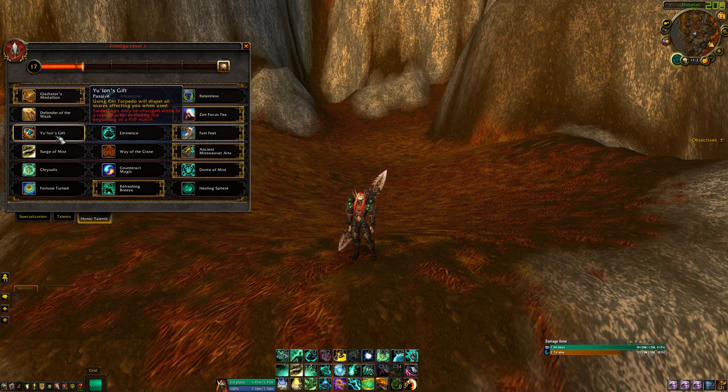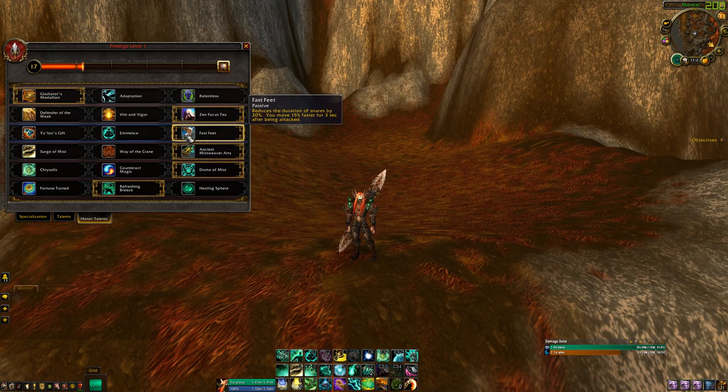Next we have Yulan's Gift — Chi Torpedo dispels snares. This is a really good one against a snare-heavy team. But my default choice is Fast Feet, because if you stack that with your Chi Torpedo rolls you're moving at 75%.